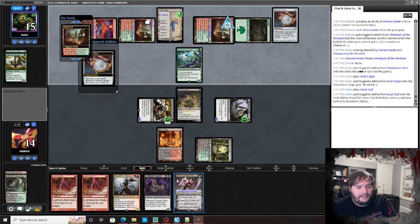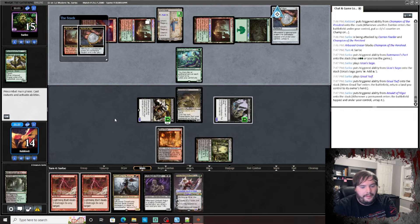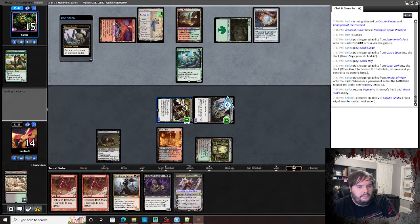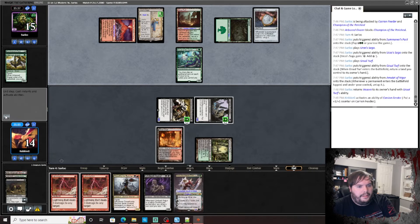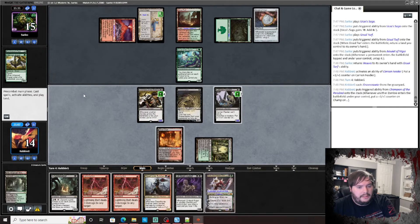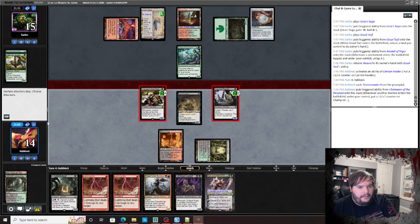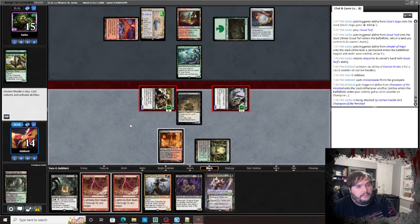We might have a shot here — except I really need a land. I need to get rid of this Dryad, that would be a huge deal. Untap, play Carrion Feeder or Gravecrawler. Attack. One, two, three, four, five — he might have Titan.